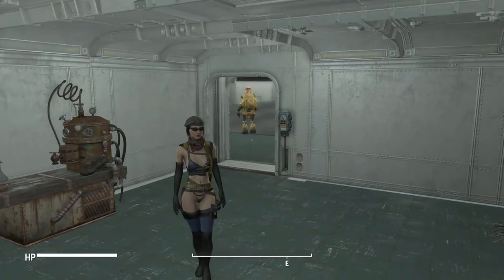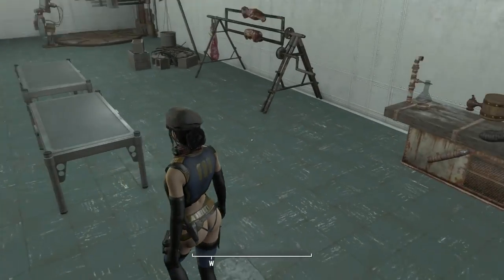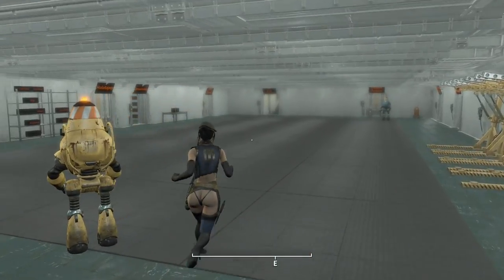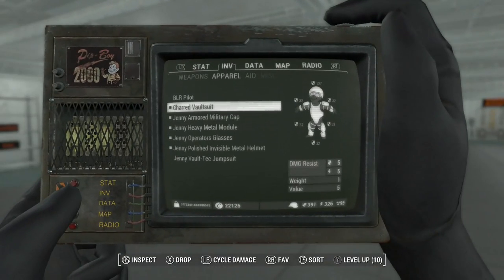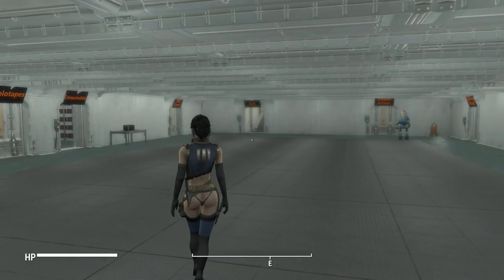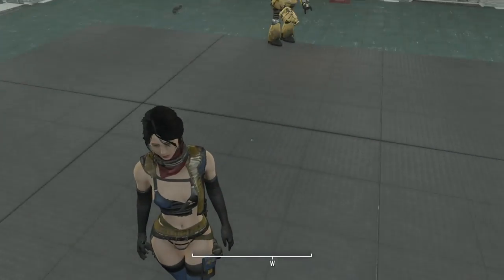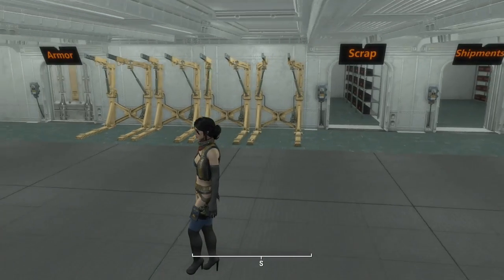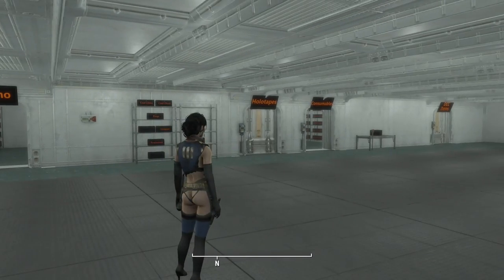Okay, wow — I didn't quite realize what we were talking about, but there you go. There are heels and everything here. So that's really it — it's a Vault 111 vault suit that's been burned. You're wearing a raggedy vault suit, but for some reason you have heels, which is okay, we'll just let that go.